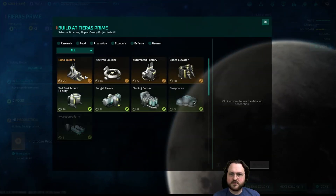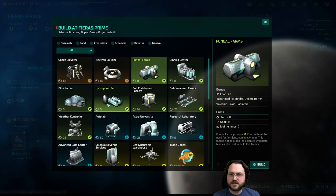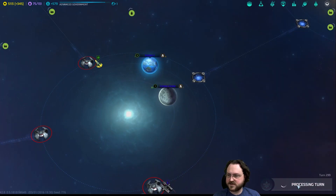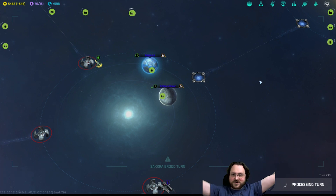I'm quite comfortable saying we're going to buy the RoboMiner, then build the automated factory, then get a hydroponics farm, then a fungal farm. Buy that, then auto-build, and leave me the hell alone. I'm going to go hands-off that one - AI take over, we're going to watch.